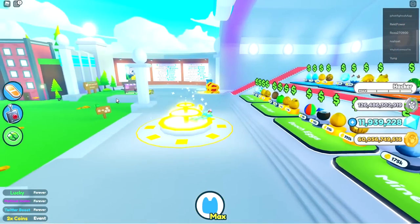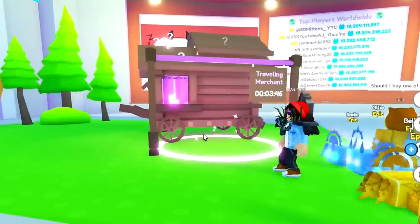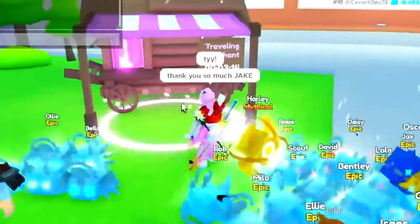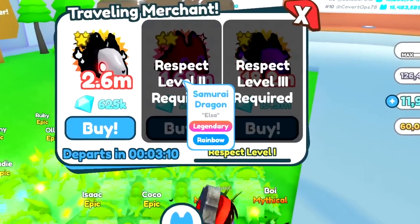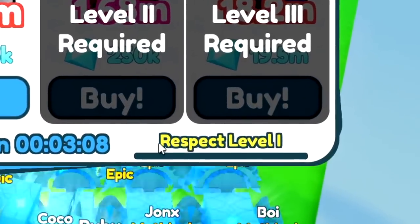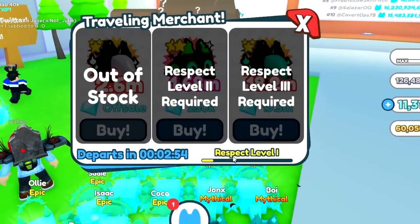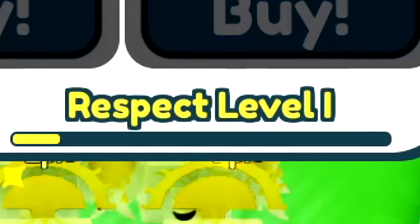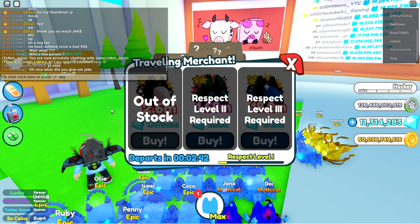We're over here in the world where the merchant should be, and the merchant IS here! Oh my goodness, look at this — the traveling merchant! Huge shout out to Jake, thank you so much. Let's check what's in the traveling merchant. 2.6 mil for 600,000 gems — I want my respect level up. I guess we'll buy that. I just bought that and my respect level went up. I just bought a Phantom Wolf! You can buy secret pets like that — that's so awesome.